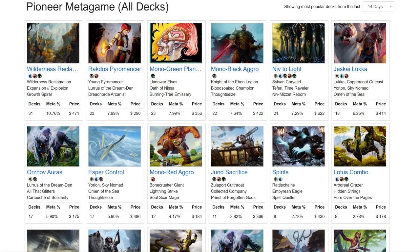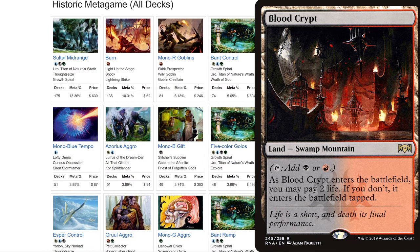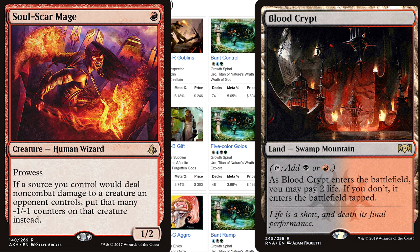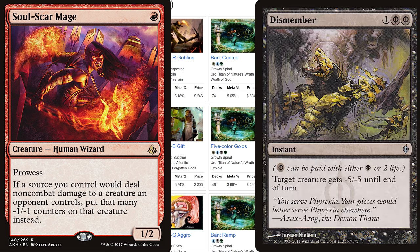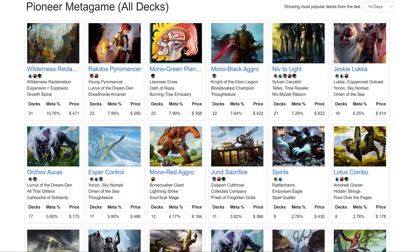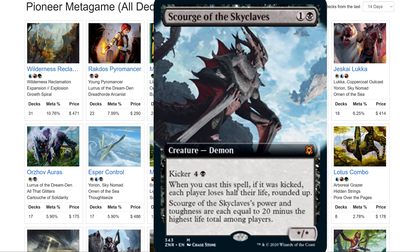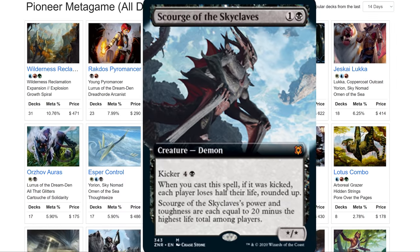But what about Scourge in Pioneer or Historic? In both of those formats, we do have Shocklands, and having Shocks alongside the new lands allows us to lower our life total quite a bit. But beyond that, we have a similar situation to Standard — some cards that support Scourge, but not many, and sadly no Phyrexian cards. Pioneer does have Thoughtseize, which is a staple for Death Shadow decks, but the Pioneer metagame isn't really that aggressive, meaning there are many matchups where our opponent does not lower our life total early game. I'd say we might see a few Scourge decks in Pioneer and Historic here and there, but I just wouldn't count on it.